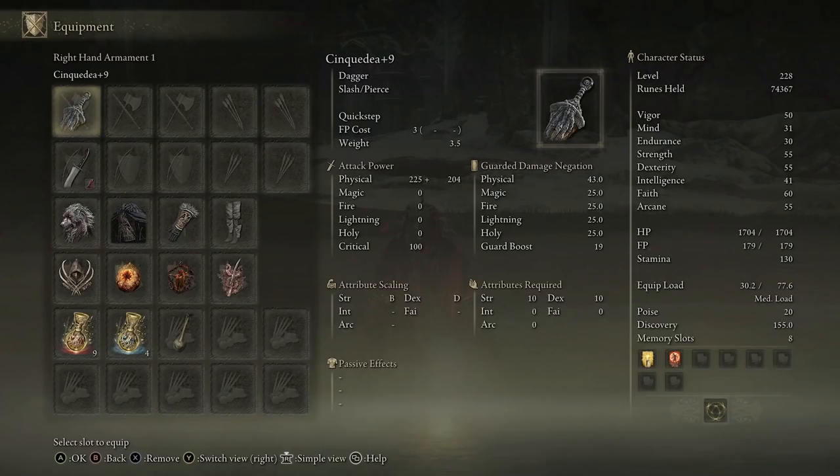If you have the Cinque Dea it can be put into so many different builds. You can pop it into a bleed build like I have, a strength build because it scales with strength, or a bestial incantation build — there are so many uses for this dagger. But with the moveset being so fast when you power stance two daggers, I think it's probably best in a bleed build. Let me know your thoughts in the comments, as well as if you think this would be better in a build other than bleed. I hope you enjoyed it and I'll see you guys in the next one.